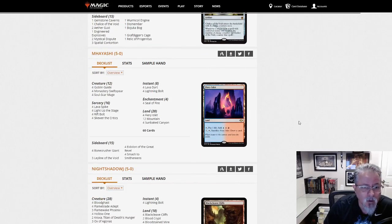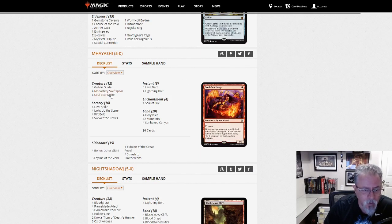M. Hayashi with Burn with Prowess. This is not the Mono Red Blitz deck we saw earlier with Kiln Fiend — this is the true Prowess build. But yeah, that's always around.